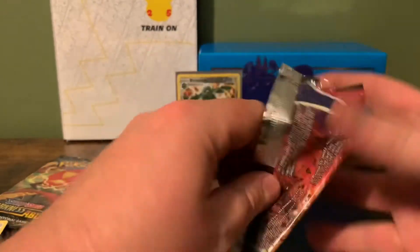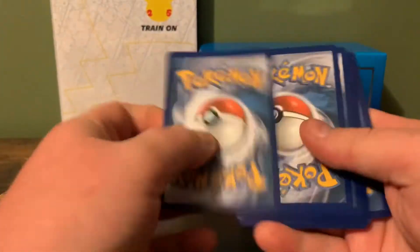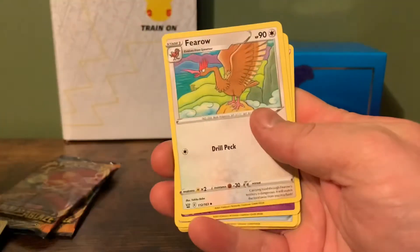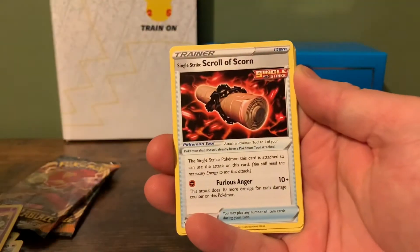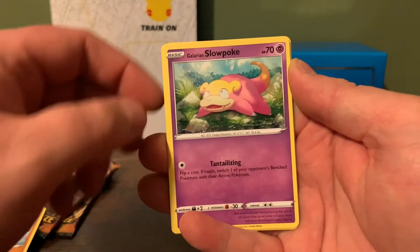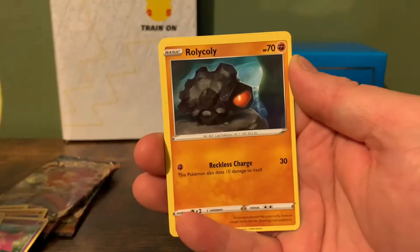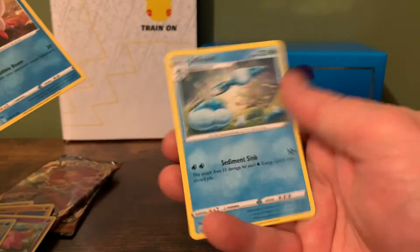Pack number two. Dark Hard Trick, Dark Energy, Dark Energy, Fearow, Grumpig, Scroll of Scorn, Timber, Slowpoke, Corefish, Salandit, Roly-coly. A Reverse Corefish and a Regular Rare Jellicent.